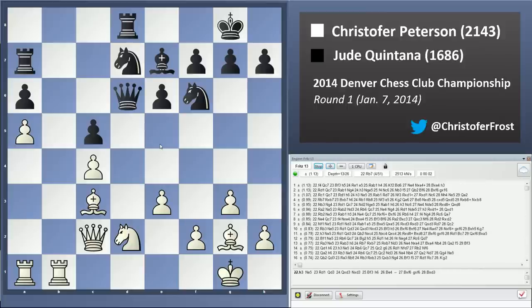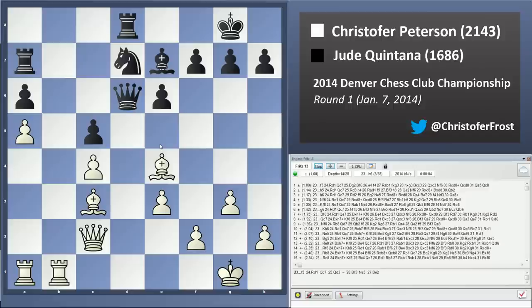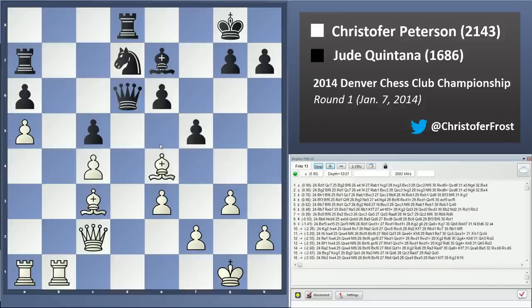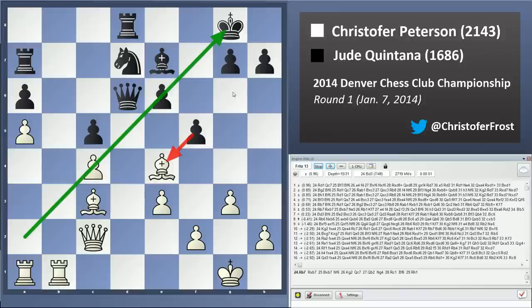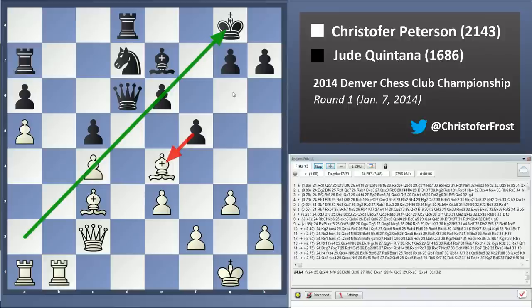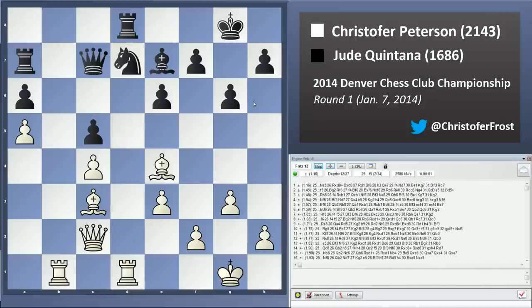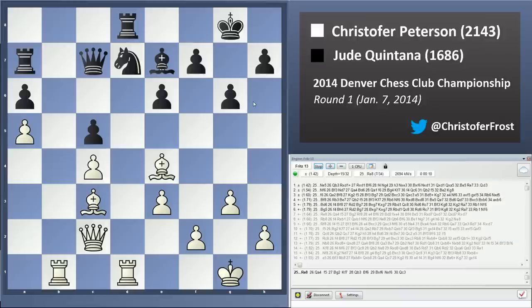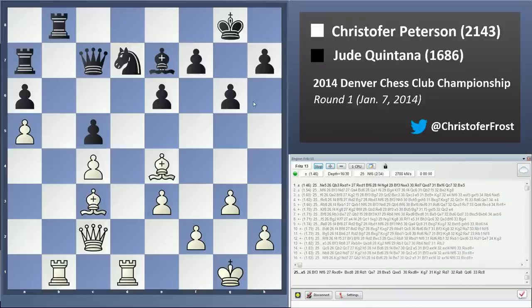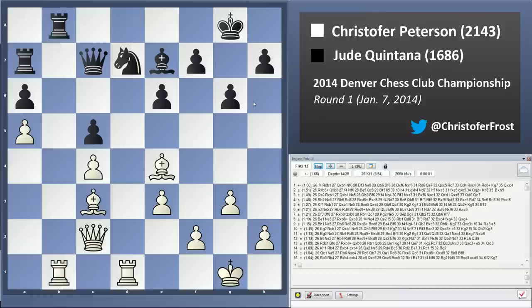Jude decided to play c5 right away, and now that the knight has served its purpose on f3, I just retreated it to d2. I can try to trade off for one of black's knights with Ne4. Queen d6 — not too much to be said about that. Ne4, Nxe4, Bxe4. Jude played g6, but maybe better was f5, putting the question to the e4 bishop right away. It can be a scary move to play, weakening the a2-g8 diagonal, but the c4 pawn kind of plugs that hole to begin with. Jude just played g6, so I went Rd1 gaining a tempo on the queen. Qc7, and now I just went Rab1. Rb8, and I played Rxb8, Qxb8.